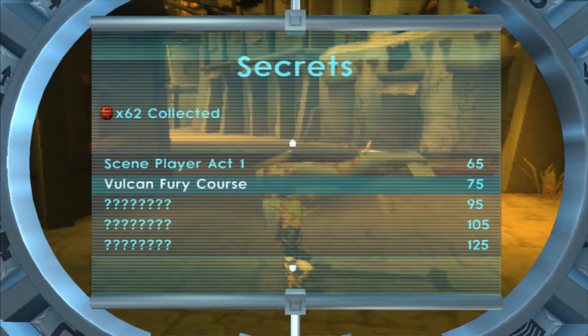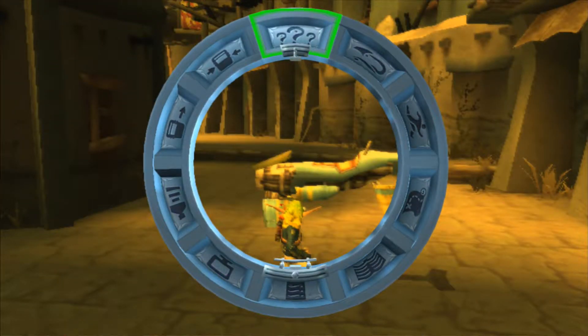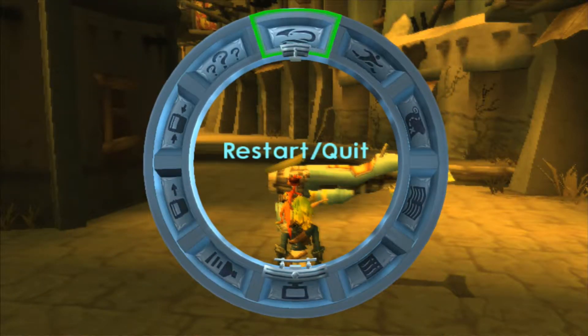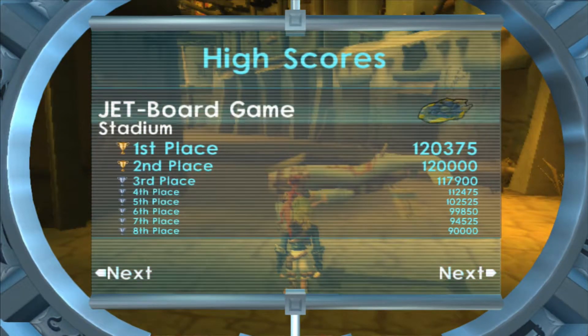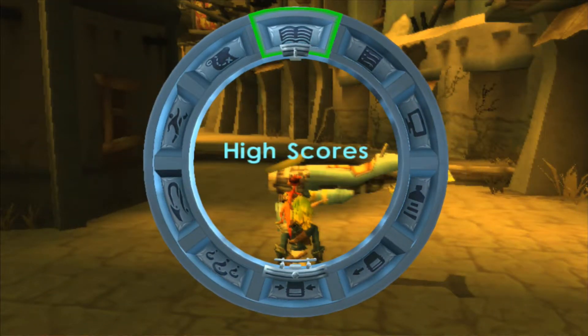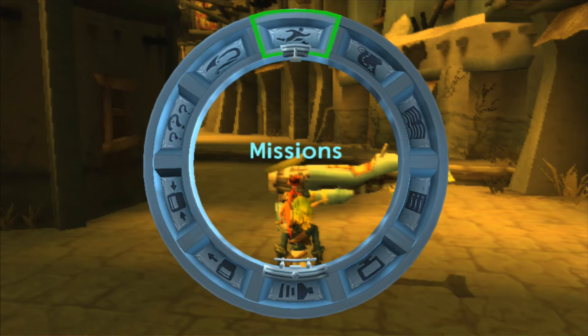We've also got the Vulcan Fury course we can do right now, and a scene player which we'll get at the start menu — doesn't give points for it though. Next time in Jak 2, we're going to be doing some more missions. By the way, the high score for the Vulcan course isn't available until we do the Vulcan course. Thanks for watching and I'll see you next time. Bye.